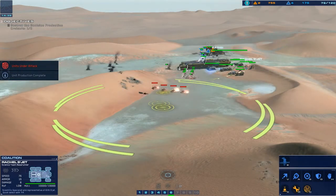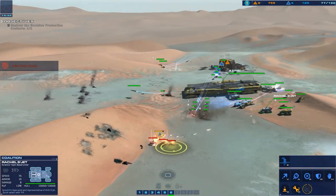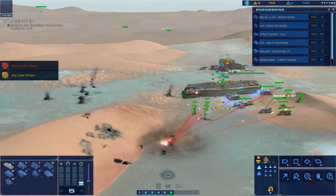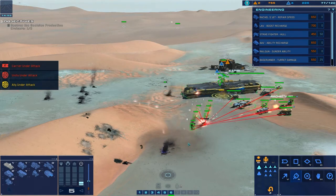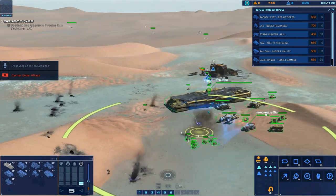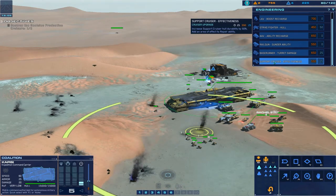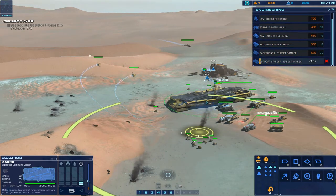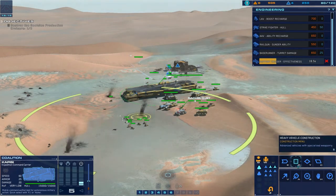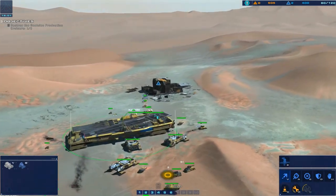Railgun operational. Rachel hacked this one - so it'll go back and become part of our force. Support cruiser effectiveness increased - hull durability by 50%, adds an area effect to repair ability, let's get that. We just want to build up the strength of our force without having to rely on numbers alone. We've almost cleared this resource site, so we can move on.